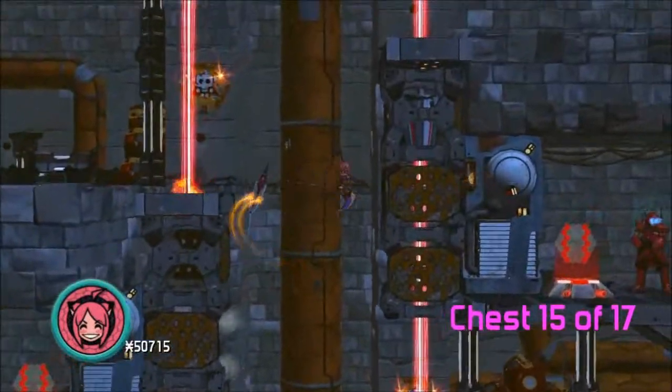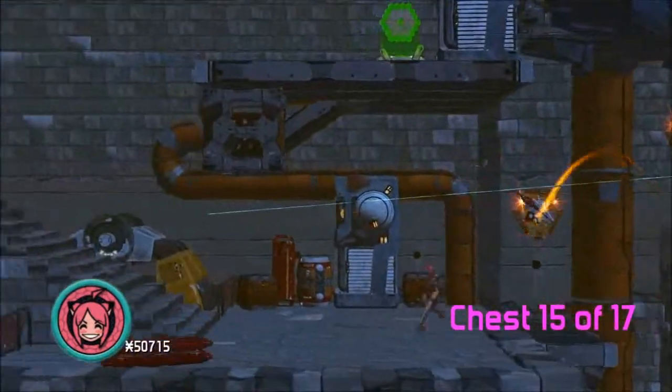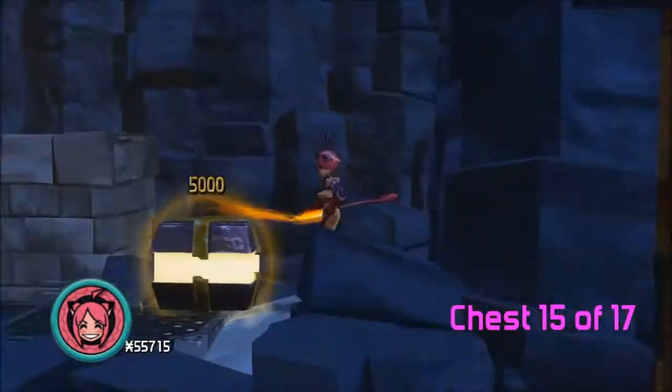Fifteen. You could do this a simpler way by turning off all the lasers, but I didn't want to. So just double jump all the way up to the left. I hit that switch on accident — whatever. And then grab the chest.